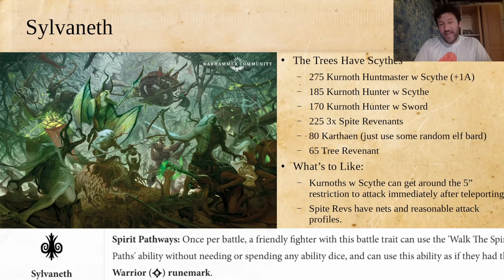Sylvaneth also have one of the coolest ones. This is just a video of me being excited about various factions. The Sylvaneth one is called Spirit Pathways: once per battle, a friendly fighter with this battle trait can use the Walk the Spirit Paths ability without needing or spending any ability dice and can use this ability as if they had the Warrior Rune Mark.